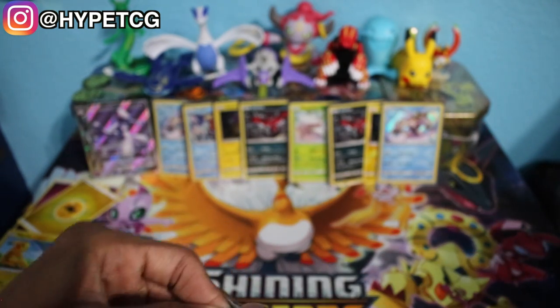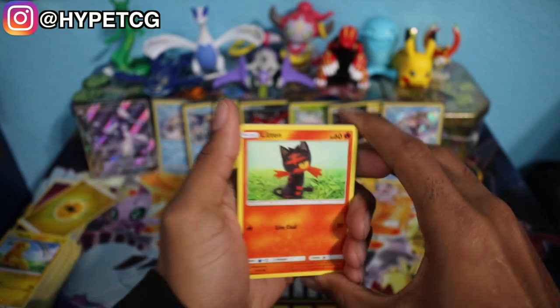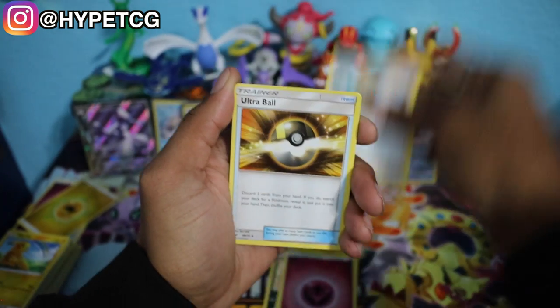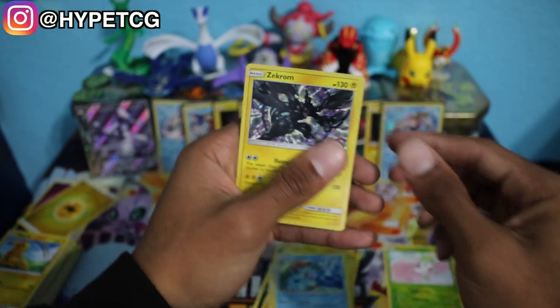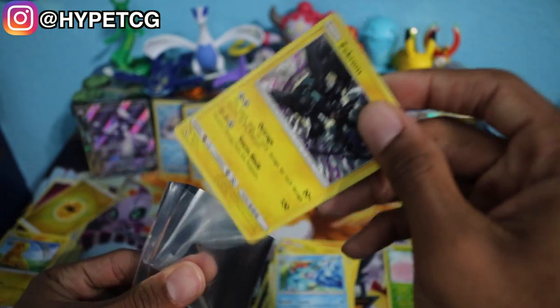Down to our last pack, the Rayquaza pack — hopefully some last-pack magic. Litten, Larvesta, Pelipper, Minun, Stunfisk, Fairy Energy, Pokemon Breeder, Ultra Ball, Feraligatr, a reverse holo Shaman — that's a reverse holo rare — and last but not least a Zekrom holographic. Not too bad. Let me go ahead and do the checklist.